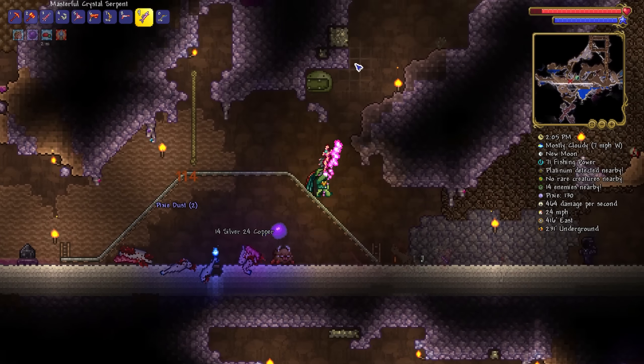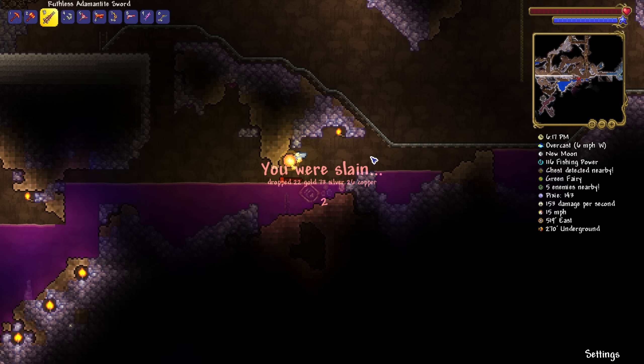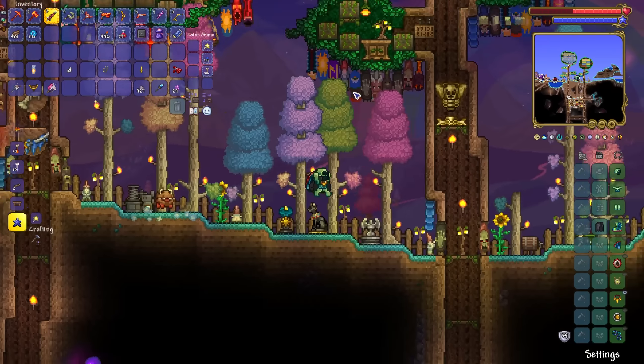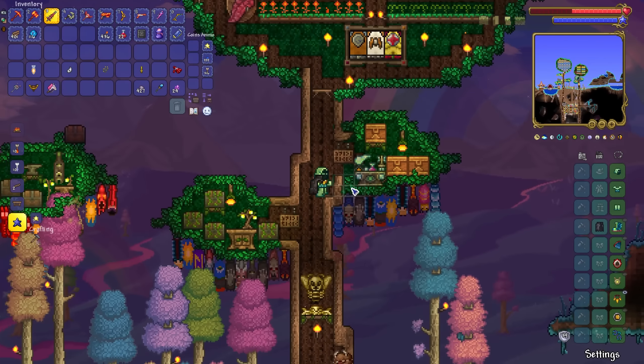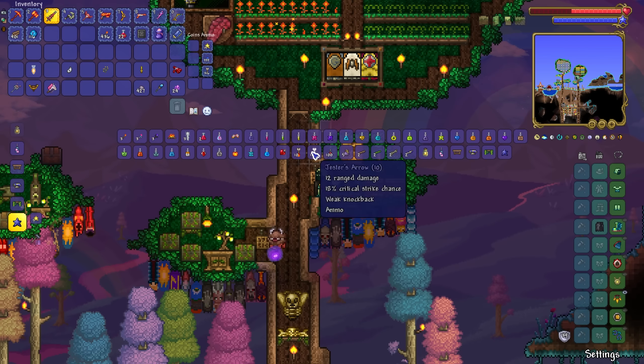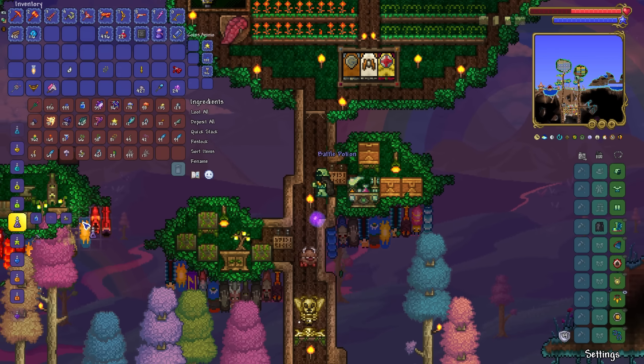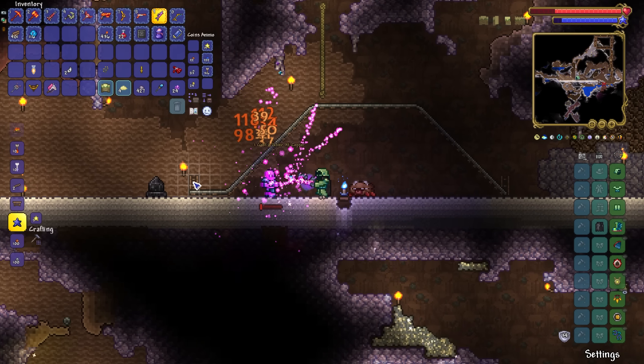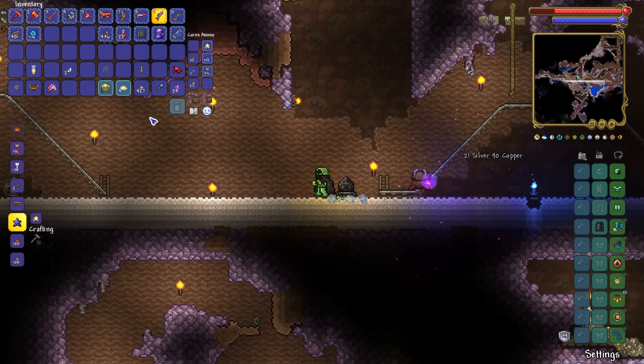I have been really unlucky in terms of not getting light shards - it's a 1 in 10 drop from light mummies but I've been getting the raw end of the deal. Perseverance is key. Let's grab another battle potion and get back down there - I ain't no giver-upper! There we have it - we have ourselves the second light shard, finally!